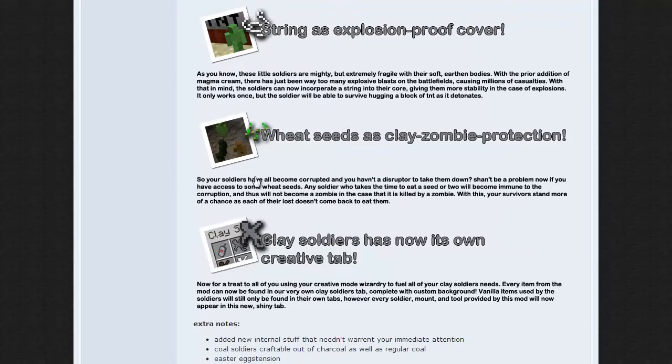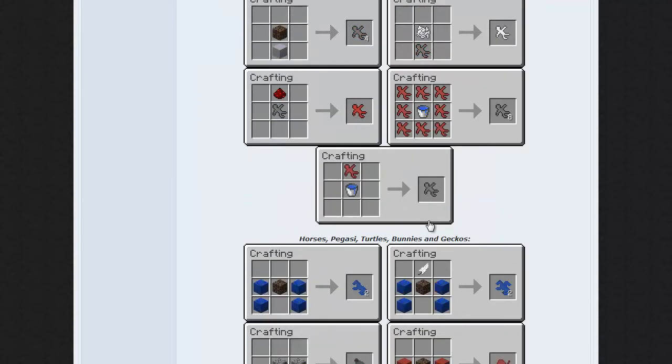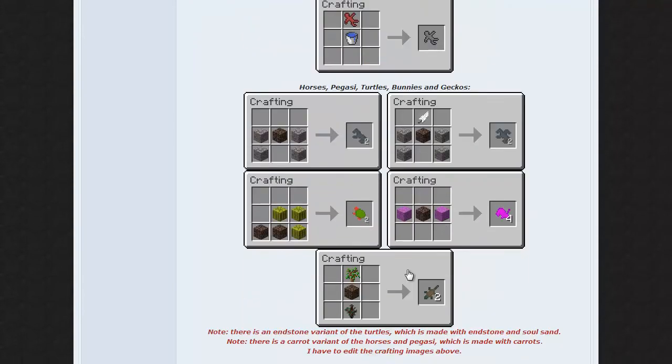Wheat seeds — we haven't really gotten into zombies. Here's the crafting section — I really want to show it to you guys in-game but usually in-game crafting looks pretty bad. Basically just get this and this, and you can use different things to make different colored soldiers. These are the cheapest, and there are different ways to get different colors.